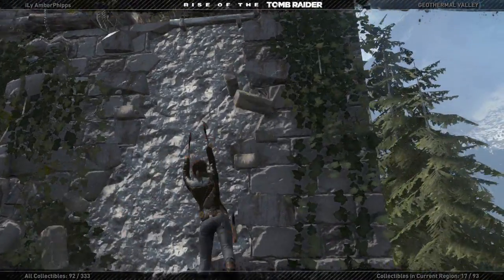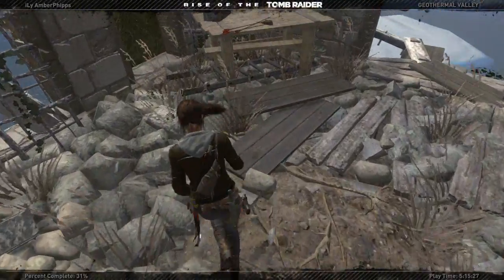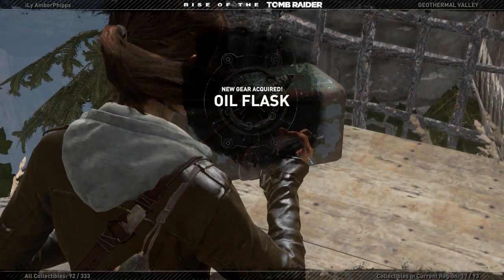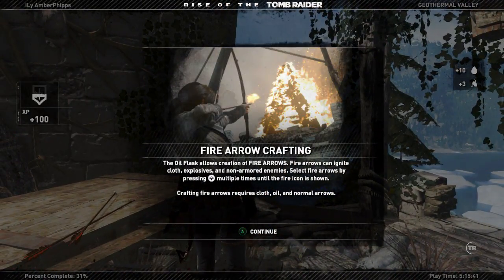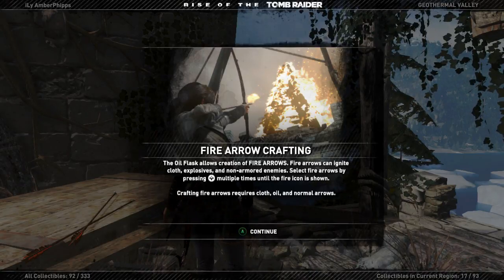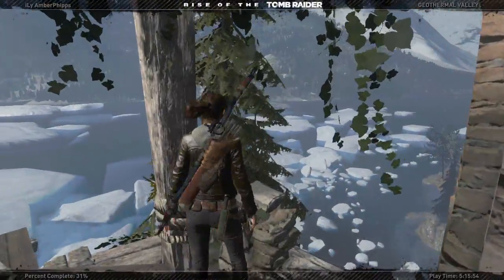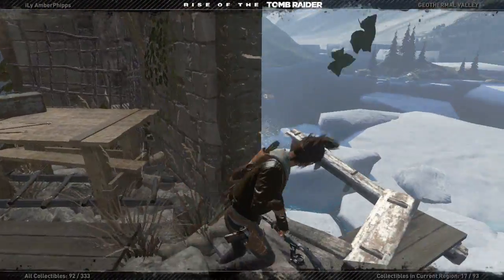My character is weird. So in short, we get the fire arrow. The oil flask allows creation of fire arrows. Fire arrows can ignite cloth, explosive, and non-armed enemies. Select fire arrows by pressing up multiple times until the fire icon is shown. Crafting fire arrows requires cloth, oil, and normal arrows. At least it starts me out with fire arrows.